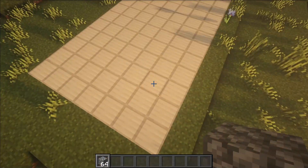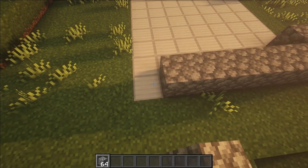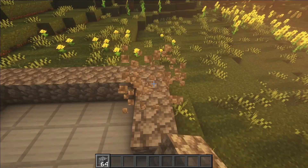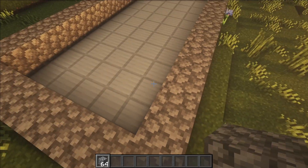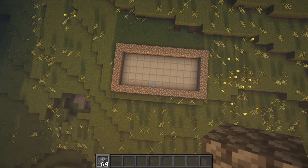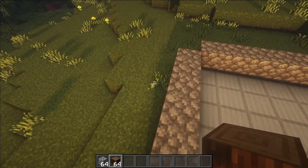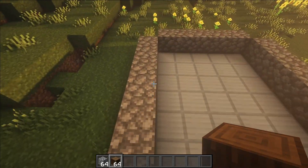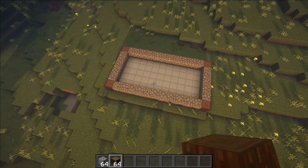Let's go ahead and start building. First thing you want to do once you've got your area is make a cobblestone outline around the entire thing. It needs to be on the exact edge of the entire place that you're planning on building. After that's done, punch out each of the corners and then add in a spruce log on either corner of the building. This is your foundation.